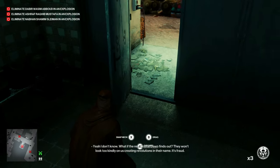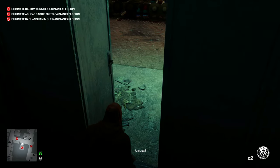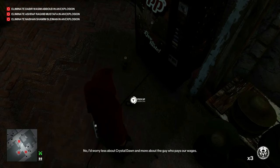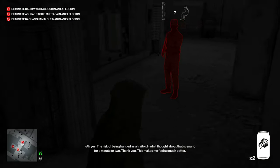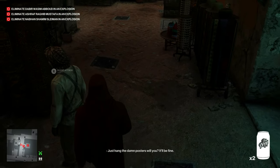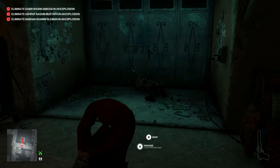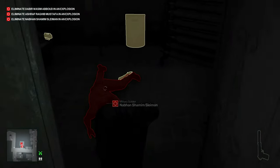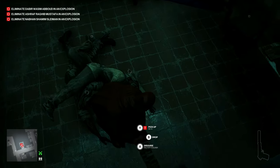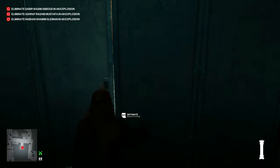We'll throw a second coin to distract our second guard target. Once again, grab these cans from in front of the vending machine. There's our printing crew target — knock him out first since he's about to walk away, then knock out the guard. Drag both of their bodies into the closet along with our first target. Pile them all together, drop the breach charge right in the middle of everyone, and run towards the exit and pull the trigger.